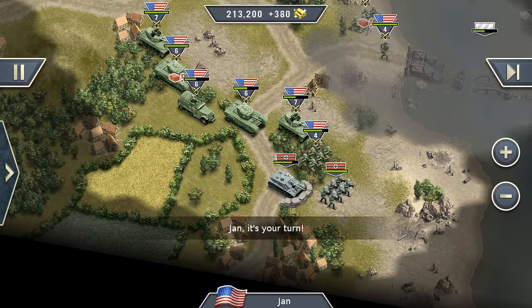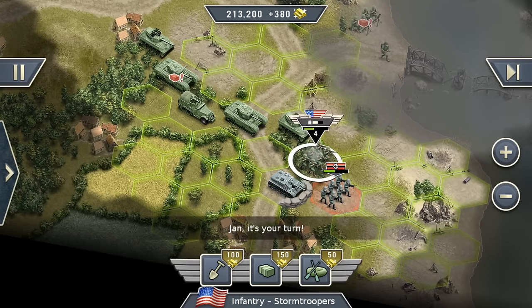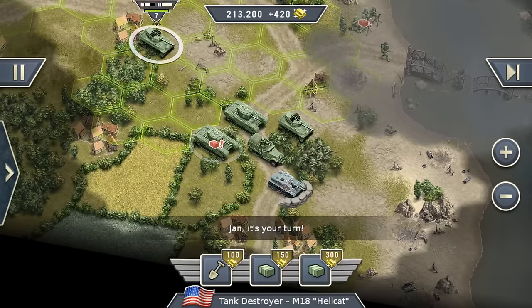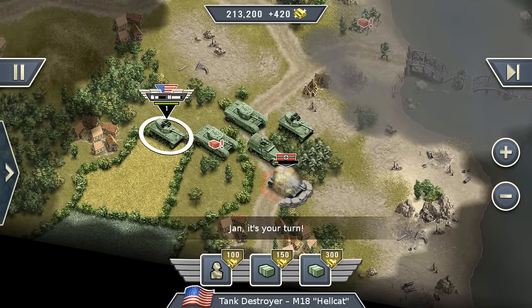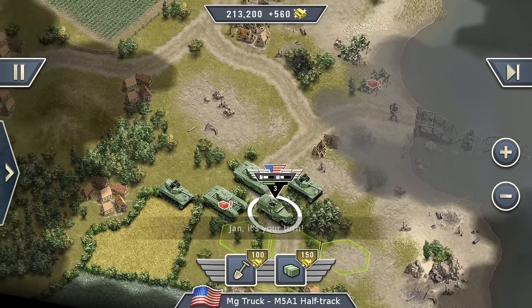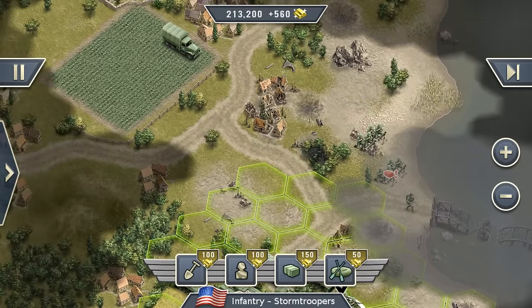Only two tanks — no problem. I took one tank and infantry, let's just get rid of them. Move that over here, shoot it down, get the tank, and maybe I shoot with our tank destroyer first. You can see the new units in action: the heavy tank, the tank destroyer, the MG truck. And of course our old units like the infantry storm troopers are also back in the game.